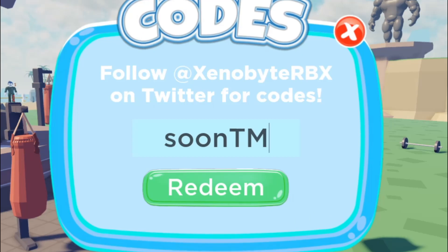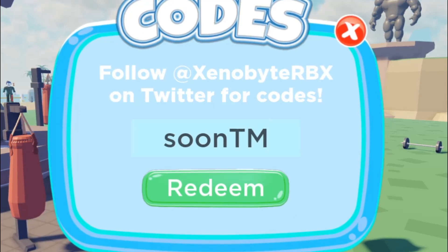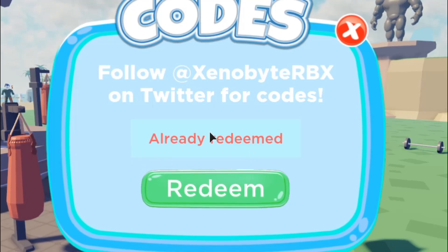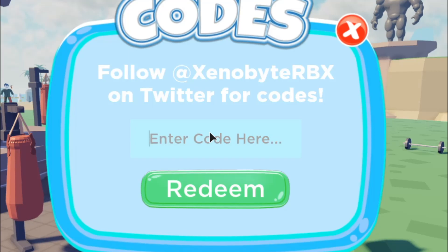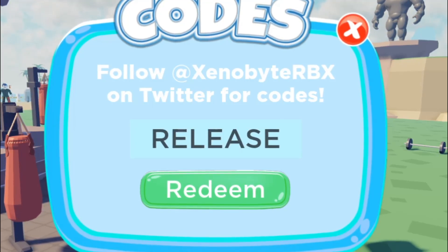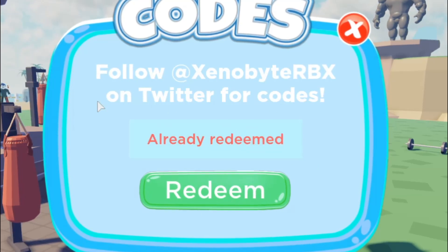But 'candy land' is still working. And the code 'soon tm' gives you 25 strength and 100 gems — already redeemed, so that code is still working and not expired. The final code for this video is 'release,' which gives you 50 strength and 100 gems, and it's already redeemed as well.